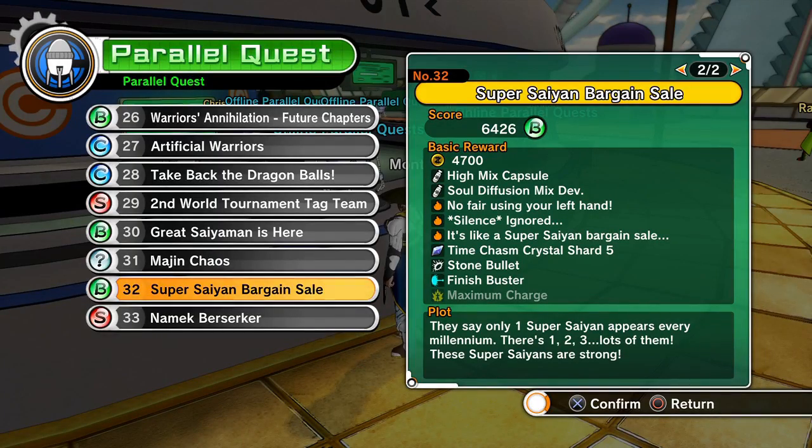How to unlock Maximum Charge — this is pretty much one of the fastest, if not the fastest, ways to charge your ki. Unless you have a specific Z-Soul added to it, the fastest way to charge your ki is called Maximum Charge, and you get that from Parallel Quest number 32 if you don't have it yet.